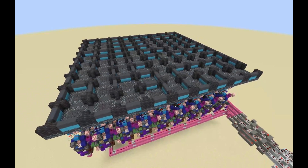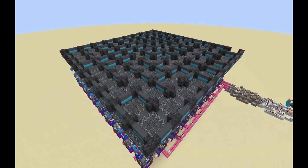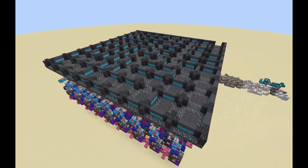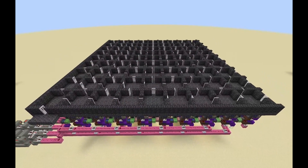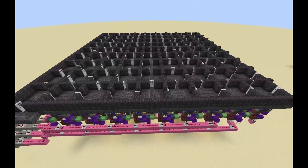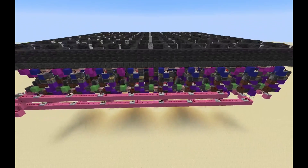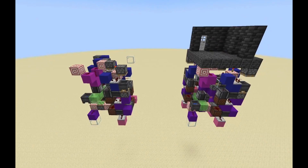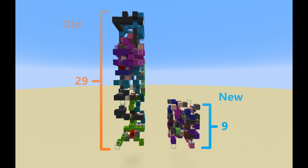It is a tile-able design, and it is infinitely expandable. There are two versions of this build: this version, which uses 2x3 sand doors for walls, and a survival-friendly version, which instead uses iron doors and is a lot smaller, making it perfect for building in survival. In the survival-friendly version, each cell takes up a 6x6x9 area — that's over three times smaller than my previous maze generator.